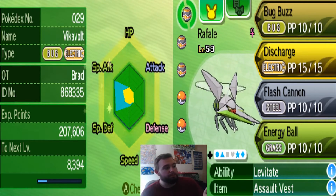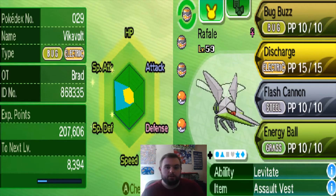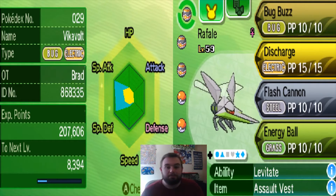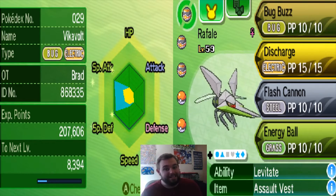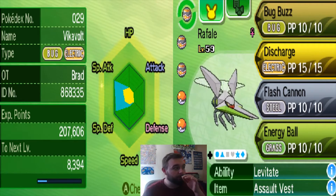The two moves that Vikavolt is weak to work differently — it'd be nice to put him in one defensive stat, but both weaknesses are different. Fire is going to be special, and Rock is going to be physical most of the time. He doesn't have any 4x weaknesses, which is awesome.